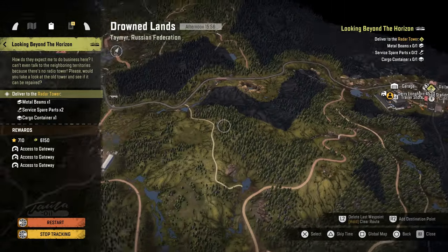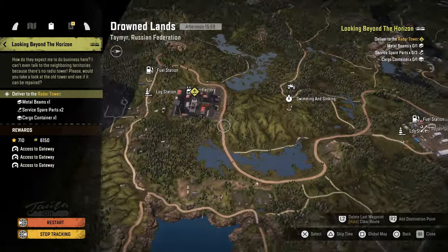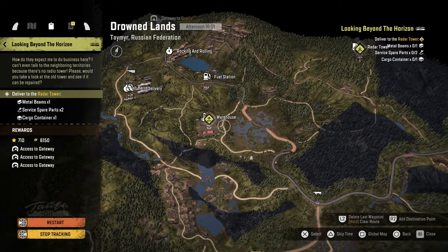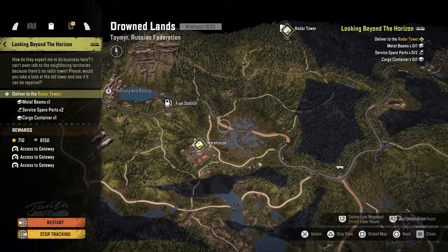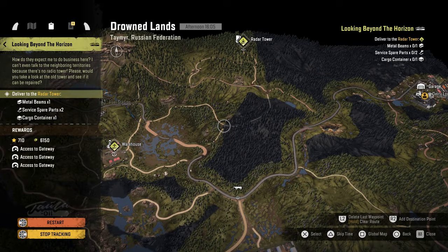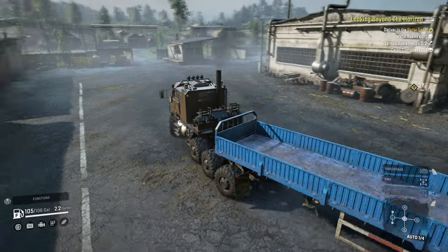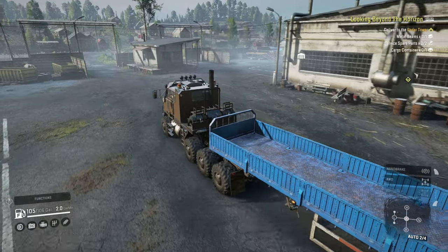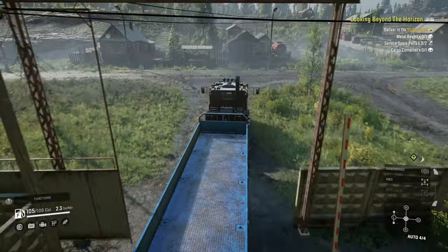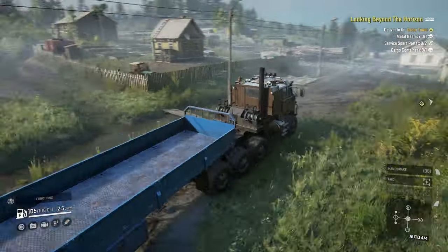We've got to pick up some items at the railway station, then go all the way over to the factory, then to the warehouse, and then figure out how to weasel our way up into the mountains to drop them off at the radar tower. Looks like we'll have almost a full trailer with four slots taken up. The main reason for picking this truck over the Azov is it has a much higher speed.